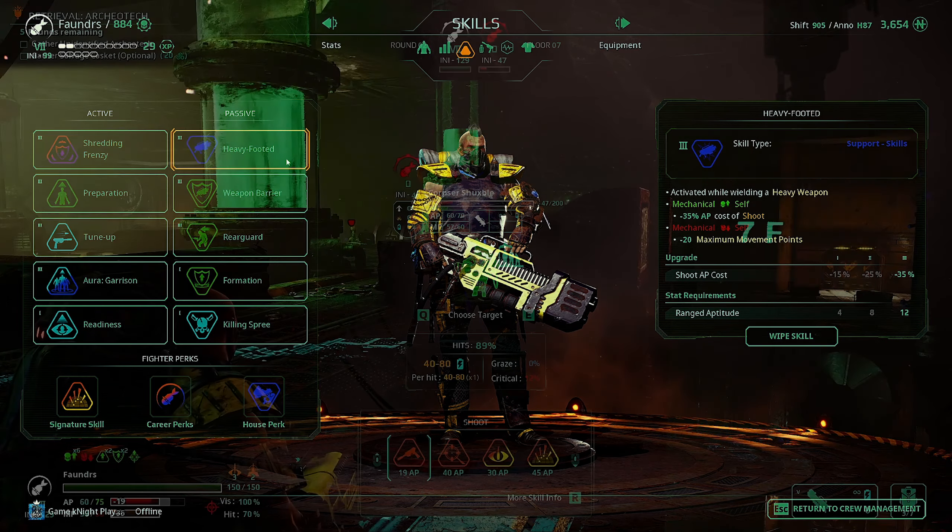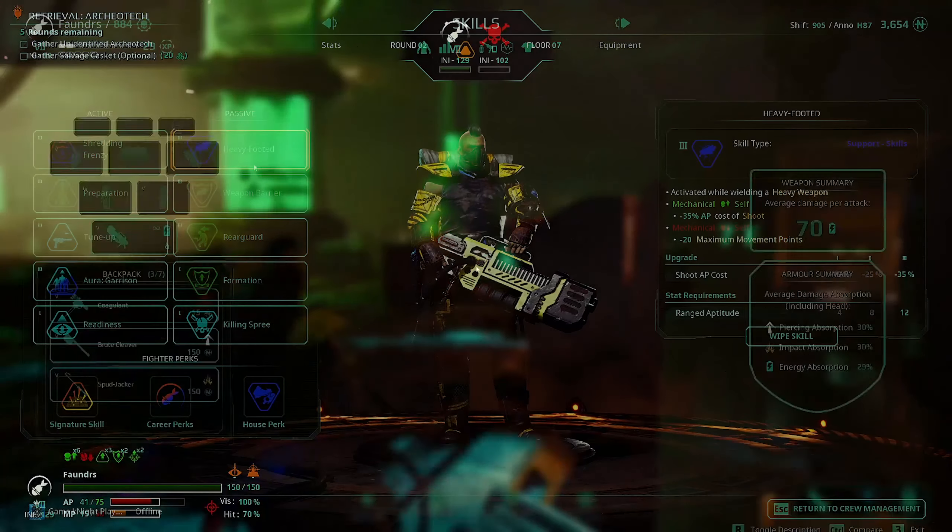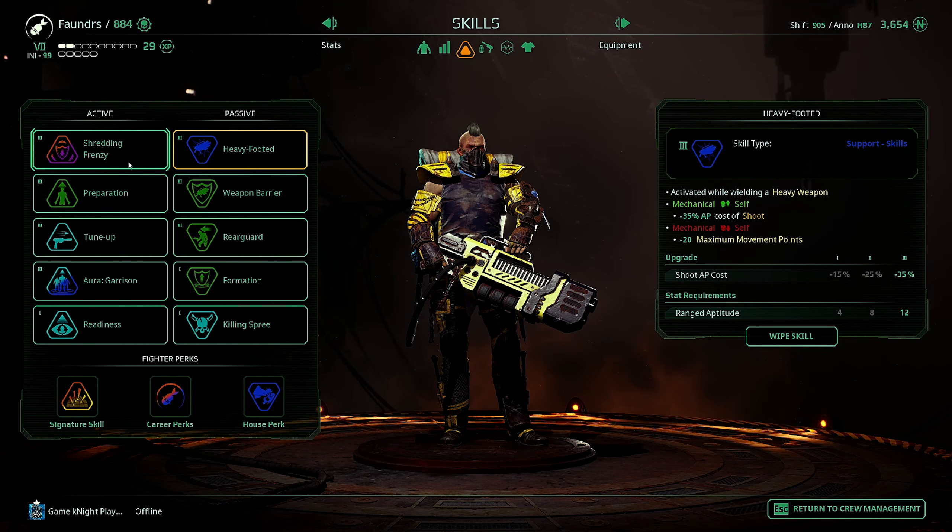The heavy-footed passive will decrease the cost of shooting after using Shredding Frenzy, so you can get an extra shot.